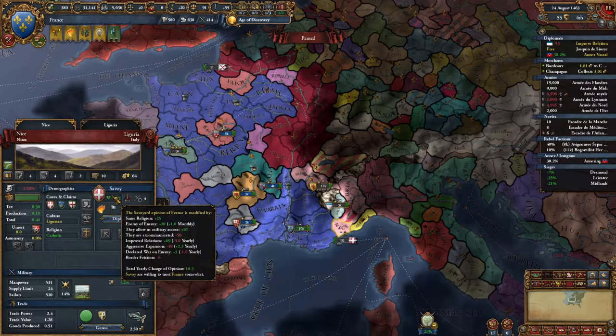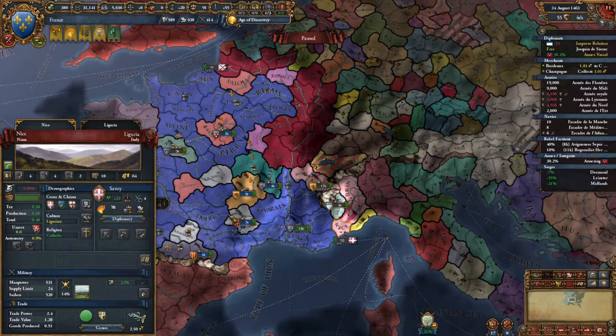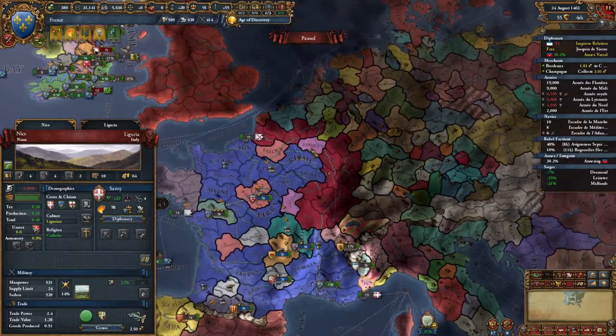Savoy actually already likes us. I feel like making them like us more wouldn't be a bad thing. We want Milan — Milan likes us. Genoa is kind of on that edge. 100 is the maximum that you can get when you improve relations. So we're at 69 right here. Improve relations: 69, minus 3 per year — it decays over time. So we could get another 31 with Savoy.